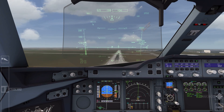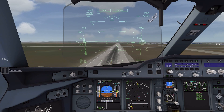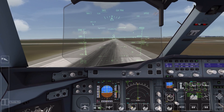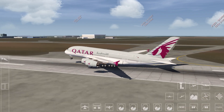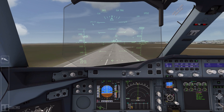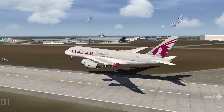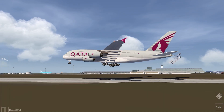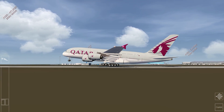On approach — 70, 50, 40, 20, retard retard — we've touched down. The aircraft sits much higher off the ground. The throttle keeps fighting against me, which is really annoying. Braking now. Let's try landing in external view. Going up again slowly — and that was still pretty terrible.